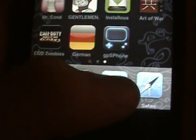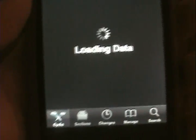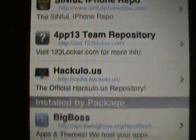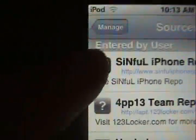Oh shit, wrong app. Load it up — takes a half hour. Going to Manage, going to Sources. I'm not going to type them in because if you're not a complete retard, you'll know how to do them. But the first one you're going to want to add is this — I'll put the URL in the description so you'll be able to do it from there.